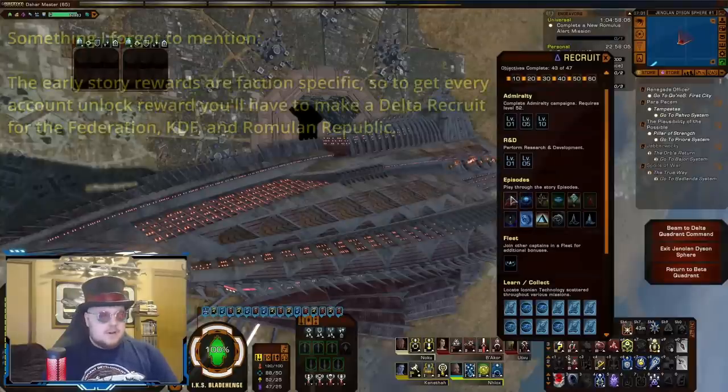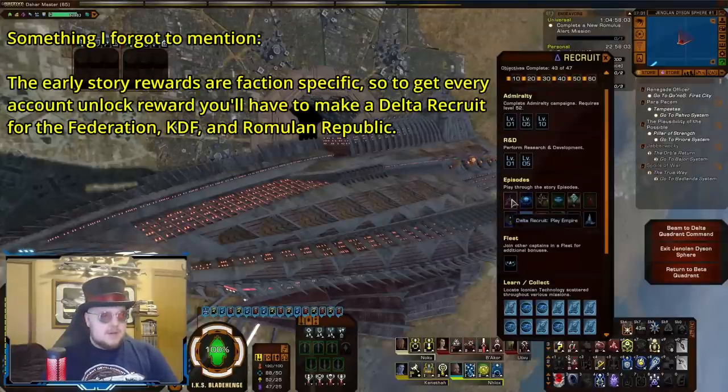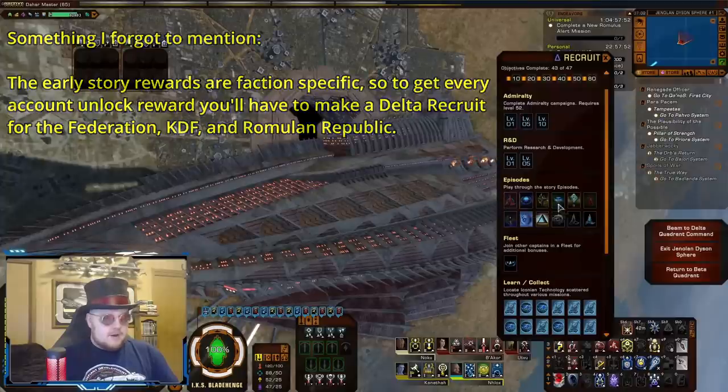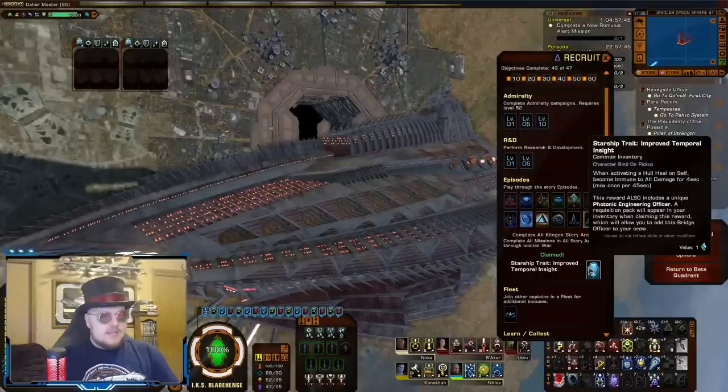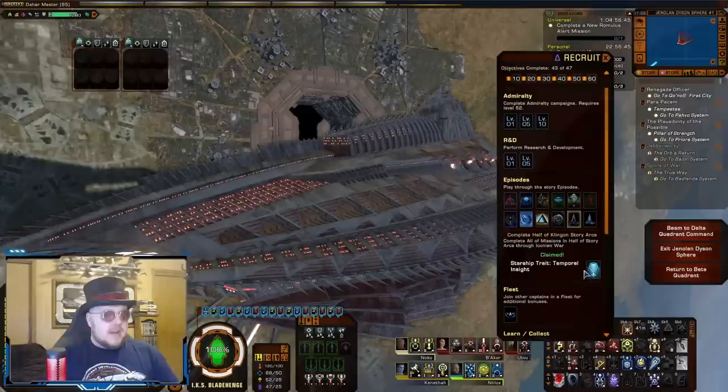Next is just going to be doing the story arcs. For the Delta Recruit missions, that's going to be from your starting arc — in this case the Klingon Empire arc — through to the Iconian War. Completing half the missions will reward you the standard version of Temporal Insight, but completing all of them will reward you the improved version of Temporal Insight. This is another free starship trait; not really a super great starship trait, but if you're on a free-to-play character and don't want to be spending any money on the game, a free trait's a free trait. Additionally, the final reward will also give you an account unlock of a photonic engineering bridge officer.